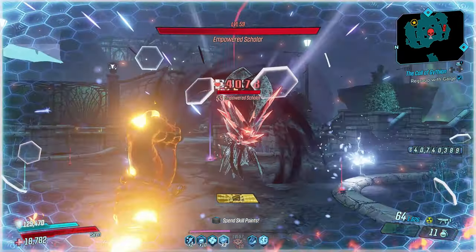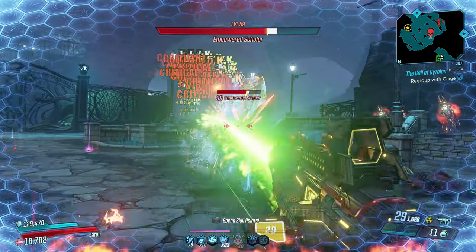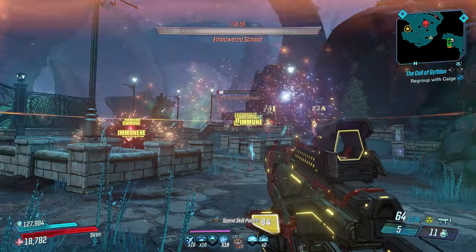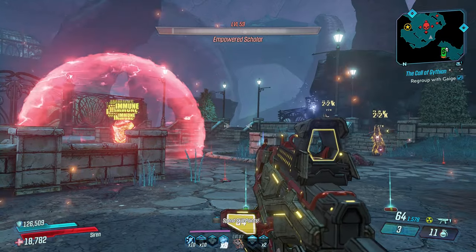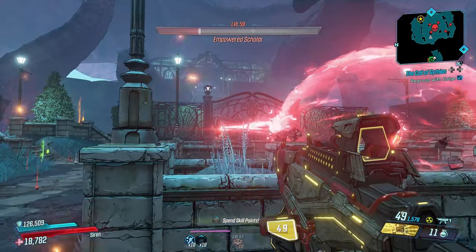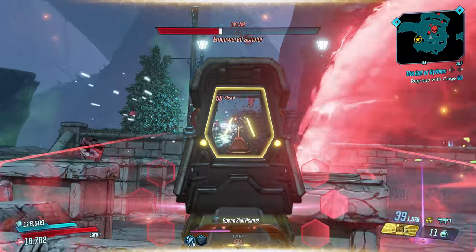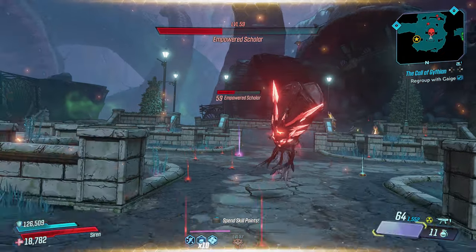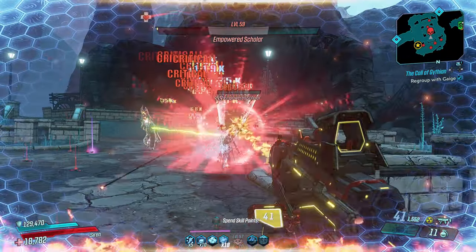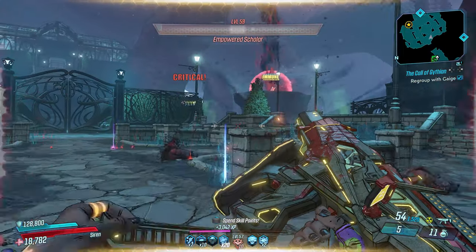23 special shield effects — what could that mean? We're going to fight the boss right now called the Empowered Scholar. This Empowered Scholar is incredible — can our forces together defeat him? Now what I mean by 23 special effects: I'm going to tell you guys only 7 and leave the rest as easter eggs for you to figure out. We have almost every shield in this game combined into this Super Charge Hyper Charge Super Saiyan Red Card.